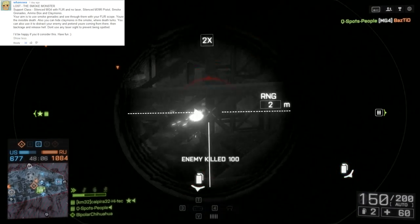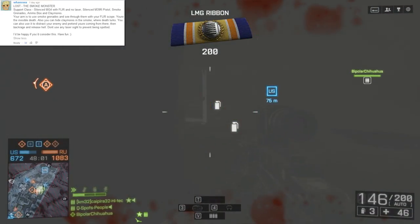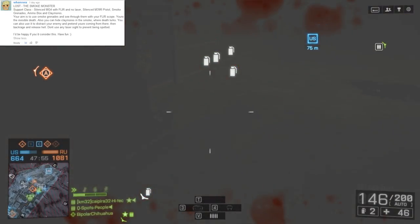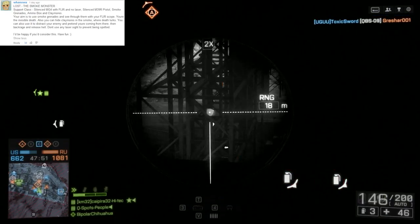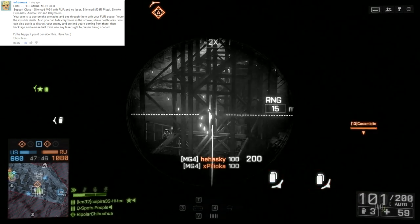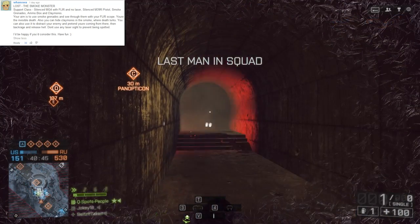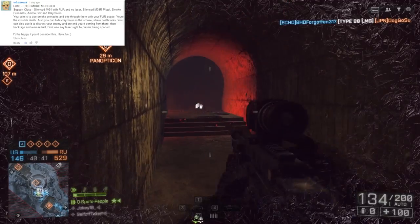Today's top comment comes from Wanawa. He says: 'Lost the smoke monster, support class — silenced MG4 with FLIR and no laser, silenced M39R pistol, smoke grenades, ammo box, and claymores. Your aim is to use smoke grenades and see through them with your FLIR scope. You're the invisible death. You can hide claymores in the smoke where death lurks, use it to distract your enemies and pretend you're coming from there, then backrage and release hell. Don't use laser sight to prevent being spotted. I'd be happy if you consider this. Have fun.'